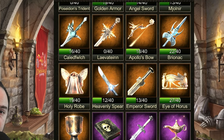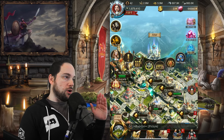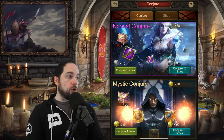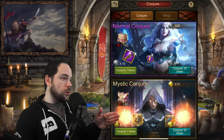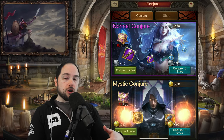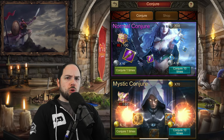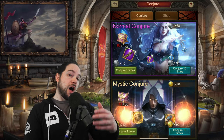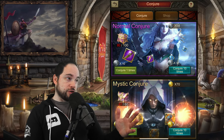There are events that can give you access to some artifacts, but there is also a screen called Conjure. Conjure is where you go to spend silver and gold coins. Silver coins are used in the normal Conjure section, and gold coins are used in the Mystic Conjure section, to get loot including potentially artifact fragments. You'll often get other things as well, like the experience you need to level up artifacts. The higher level your artifacts are, the more powerful their main effect.